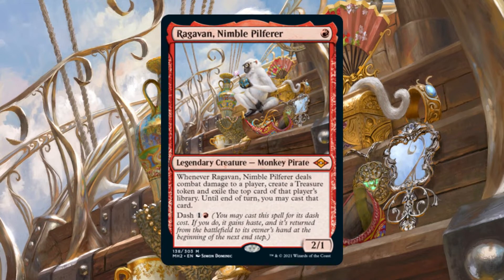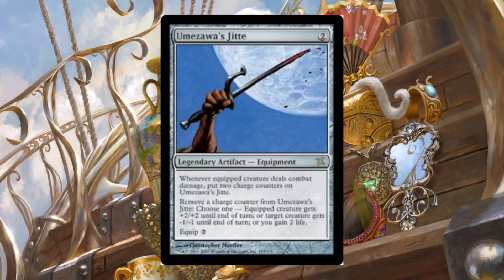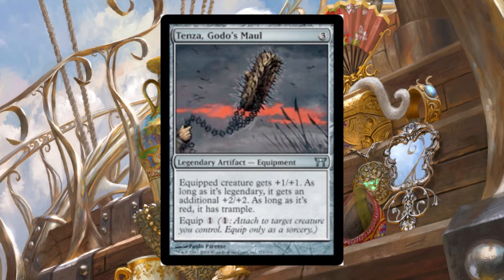This deck will be a Voltron build centralized around Ragavan and maximizing the value he provides us when dealing combat damage. In doing so, we lean heavily into artifacts, and more specifically, artifact equipment to provide Ragavan with the ability to reliably deal combat damage. Ragavan also provides us with our win condition, as repeated hits in longer games will eventually pressure life totals or reach the 21 commander damage necessary to win the game.